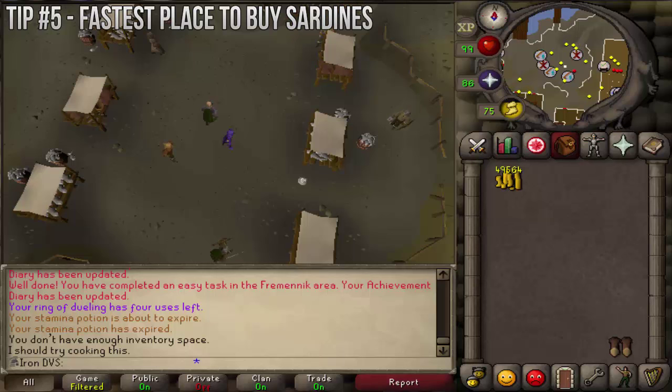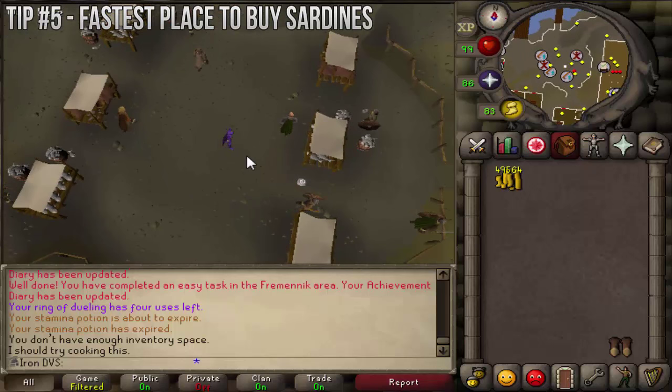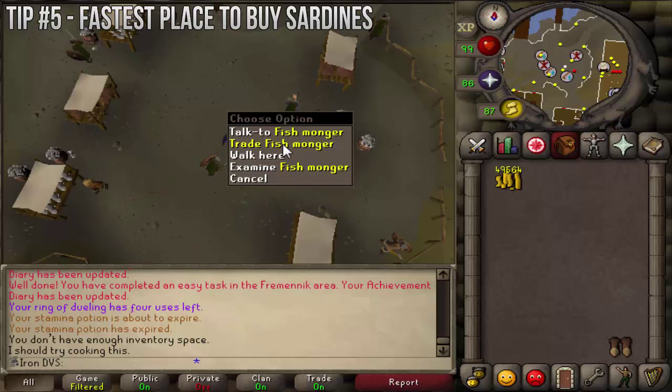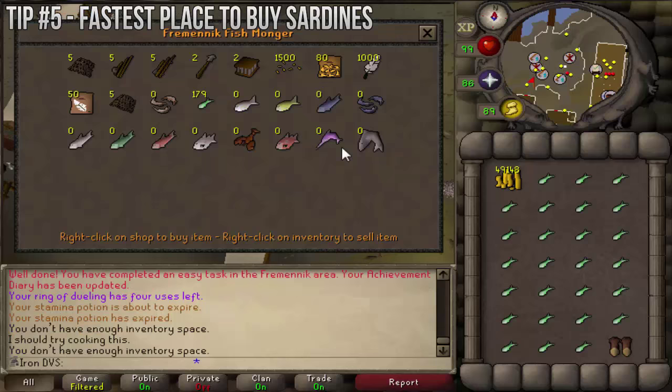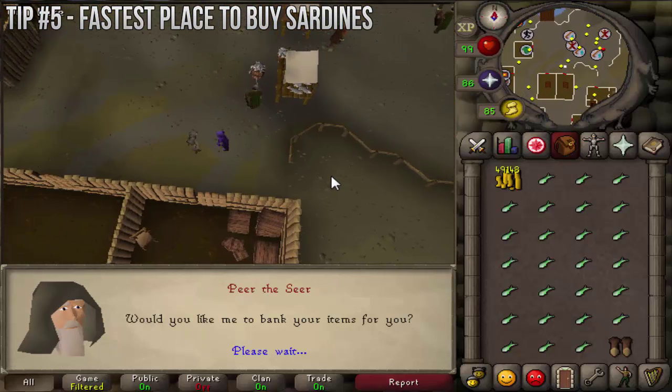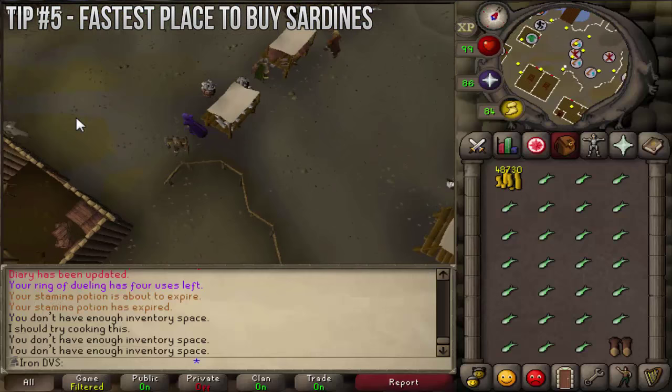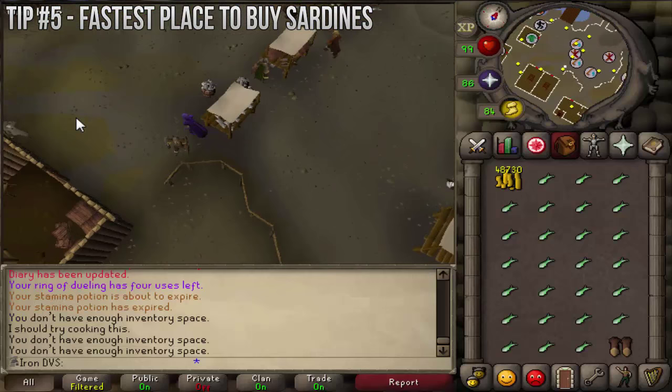The last cool tip is actually going to be combined with another one because they go together. I want to thank Haunter for showing me this — I'll leave a link to his video in the description. He found the fastest way to bank sardines. Before this I was using the Void Outpost deposit box. What you want to do is finish the easy Fremennik Diaries, which gives you access to Peer the Seer. Go to the fishmonger here — he sells sardines. Bank a full inventory of sardines, then run back to Peer the Seer, click on him, do 'deposit items,' go through some dialogue, and bank your sardines, then run back and keep doing it. Definitely the fastest way to bank sardines in the game.